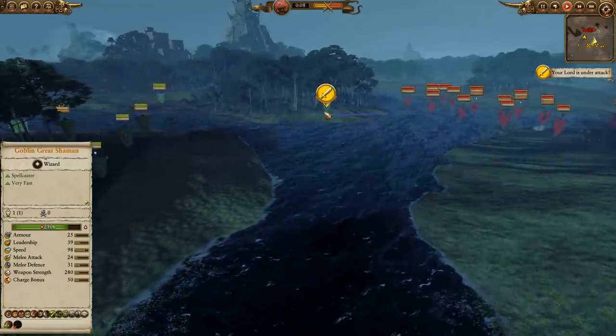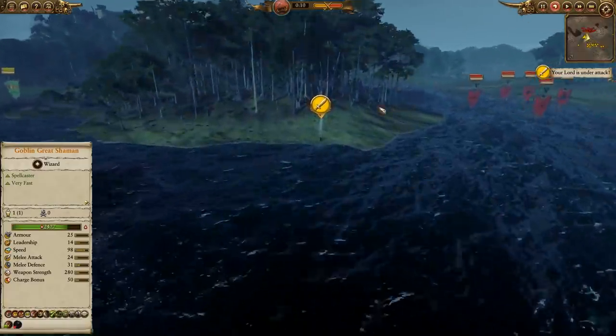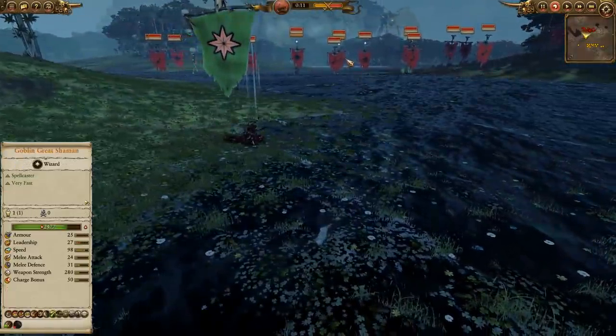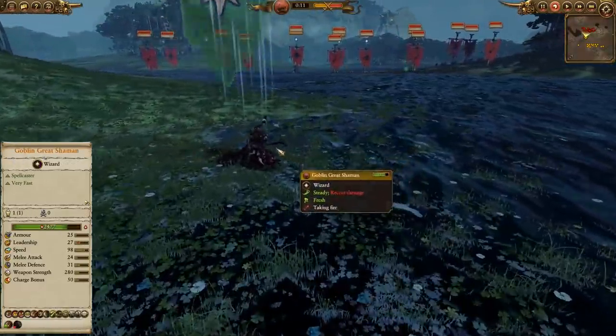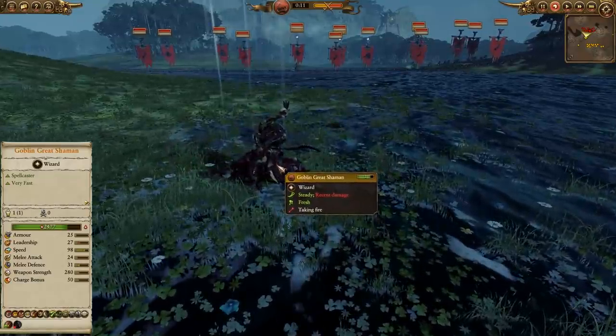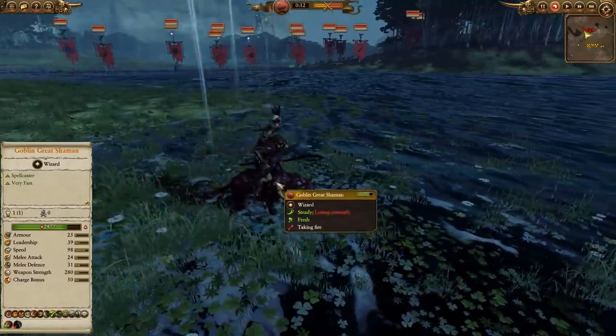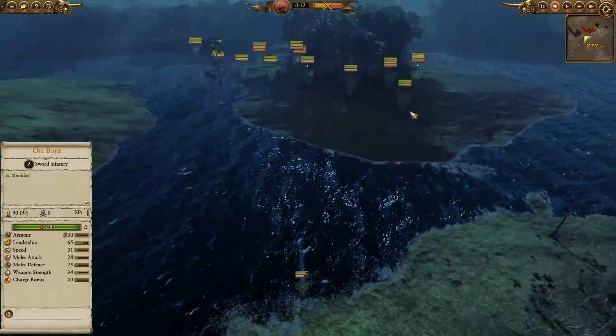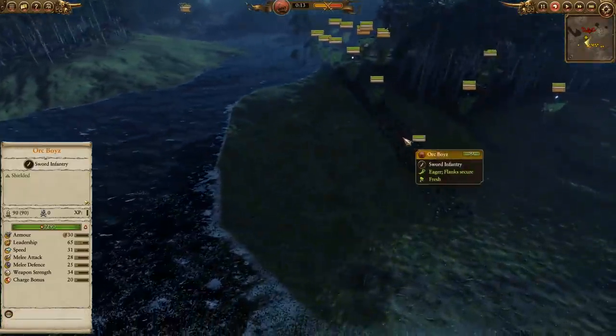As far as the build goes for the Greenskins, in the front they do have a Goblin Great Shaman in Vanguard, and it's a bit of a bold strategy. He has been discovered very quickly, and you can see the Gizales and other Skaven troops are going to be opening up shop, so he takes a couple shots here and he is very squishy. His leadership is already 27, so perhaps he'll have to run away and scheme for another day.